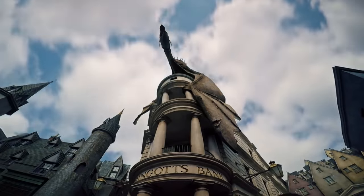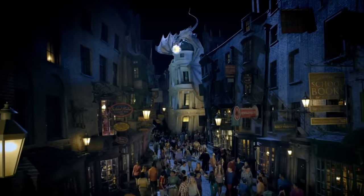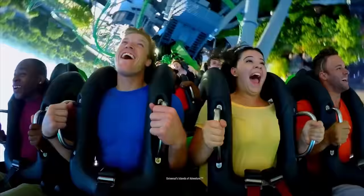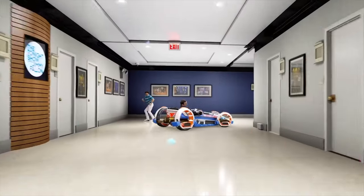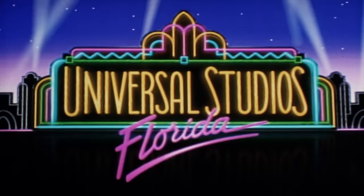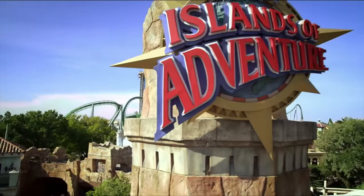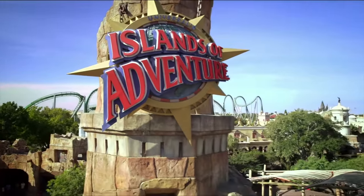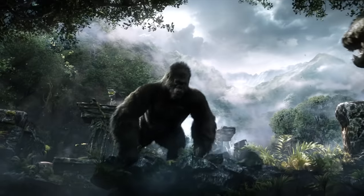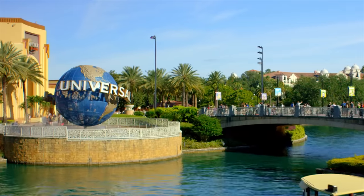Hello there! Welcome to Disney Parks Addict. Today we'll be taking a look at all 53 of the rides and attractions found at the Universal Orlando Resort. We will first begin with the original Universal Studios Florida and then move on to Universal's Islands of Adventure. I've included chapters for all the different lands in both parks so if you want to skip to one particular area, this should make it easier for you.